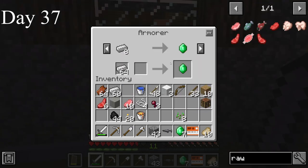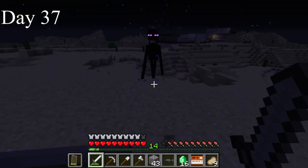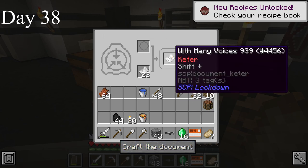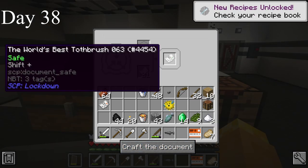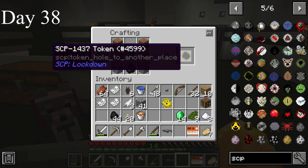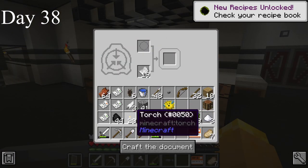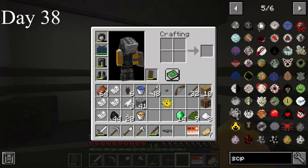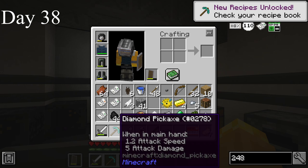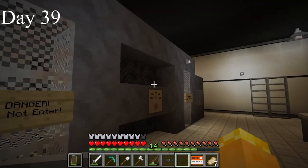I traded some of my iron for emeralds since you need them to make the 110% sticker. I killed an enderman and got a pearl. I crafted SCP-939 With Many Voices, SCP-063 the World's Best Toothbrush (trademarked), and SCP-346 Terry the Pterodactyl. I used an ender pearl to make an SCP — I wasn't planning on going to the End in this playthrough, so I didn't bother saving pearls, which I would come to regret. I used it to make SCP-1437, a hole to another place. I made another 110% and used it to upgrade my iron pick to diamond.